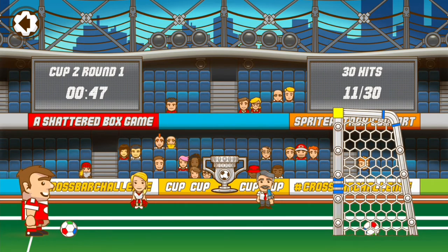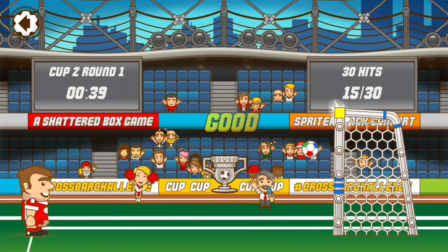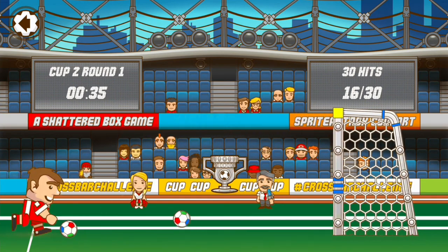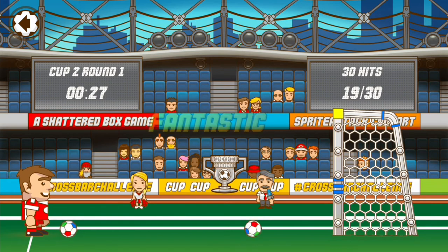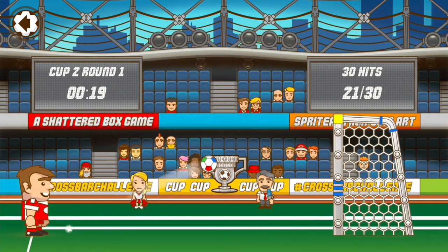In terms of monetization, we can pay to remove the ads — there's a simple in-app purchase of a couple of US dollars to remove all the ads from the game. Apart from that, you can buy gold in-game as well, but we get gold simply by hitting the crossbar. We can use that gold to buy new balls. Luckily, the balls don't really influence the game. We can also buy new characters. The monetization is very relaxed, focusing primarily on cosmetics. We're using a ball I actually acquired for gold that I earned in-game.